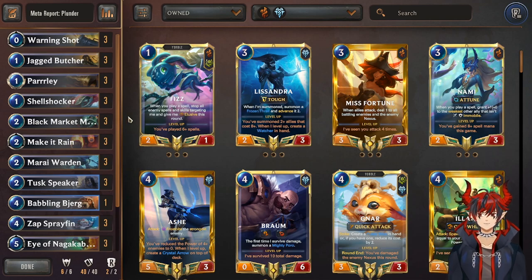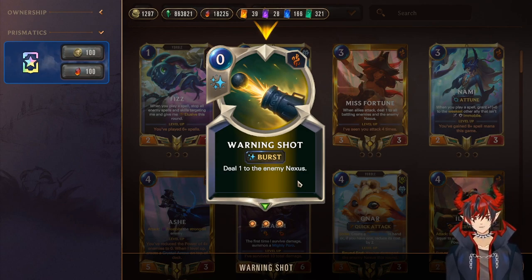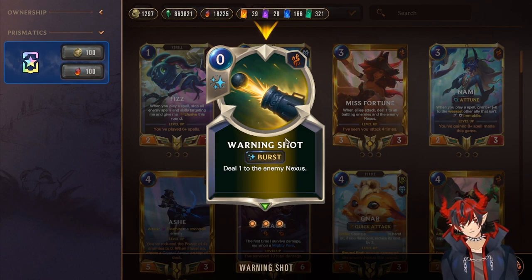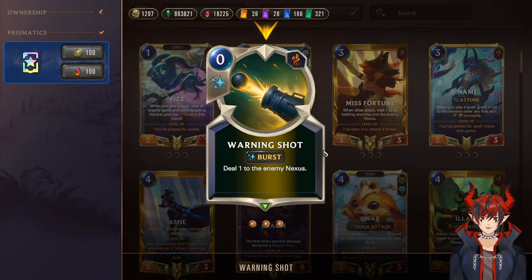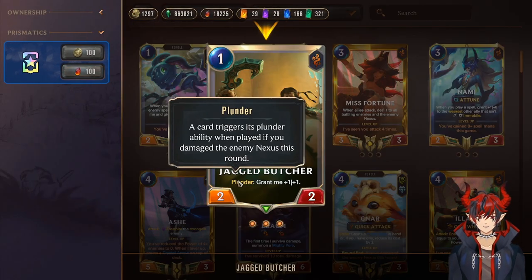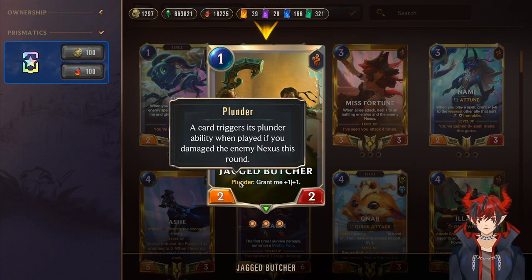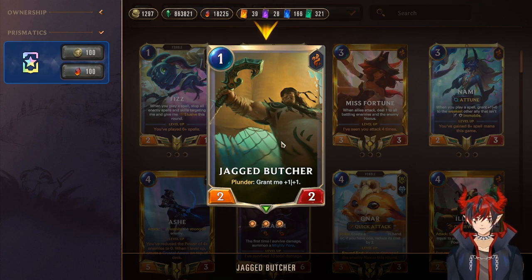This deck knows what it wants to do and does it very well: proccing damage on the enemy nexus each and every turn on attack and defense, turboing plunder all the time and also turboing the Gangplank and Sejuani levels, which are extremely powerful by themselves and even more powerful — aka game winning — when combined. Starting us off we have triple Warning Shot — deal one to the enemy nexus. Great for turns you can't deal combat damage but want to get level up points for Gangplank and Sejuani.